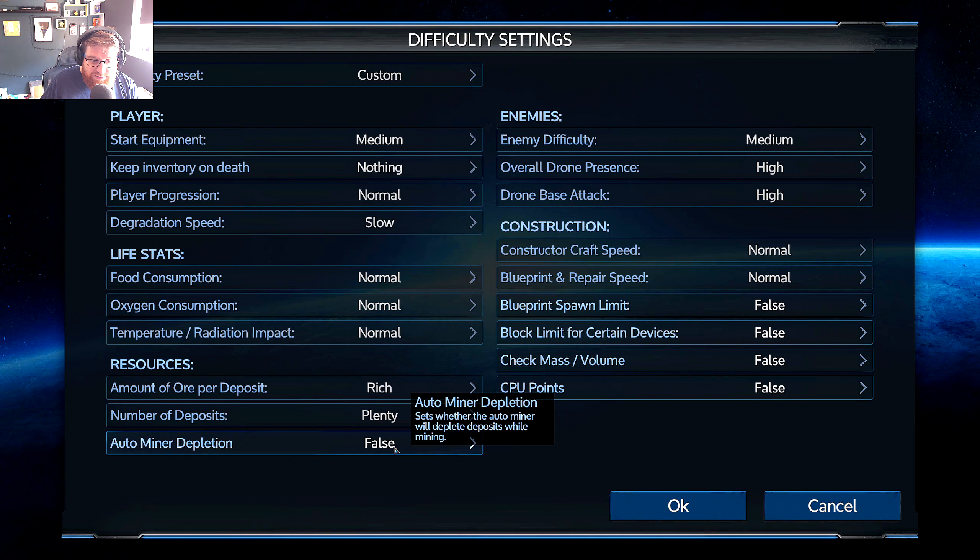Constructor craft speed set to fast, blueprint and repair speed also fast - not instant, although instant is perfectly acceptable. You've already spent the time getting resources into the factory, so waiting an arbitrary amount of time seems unnecessary. For this let's play I'll set it to instant. Blueprint spawn limit set to false - this limits the types of ships you can spawn based on size class. Block limit for certain devices also set to false - this arbitrarily limits the number of guns you can have on a ship.